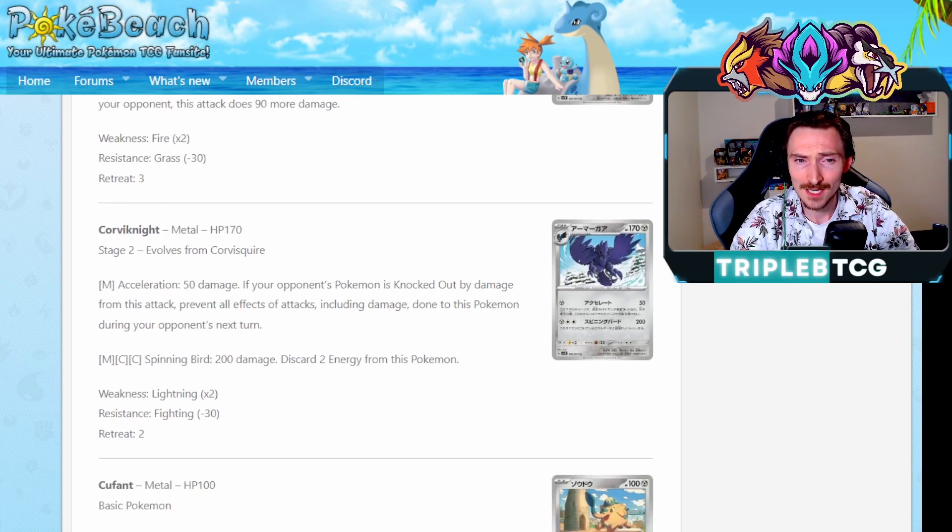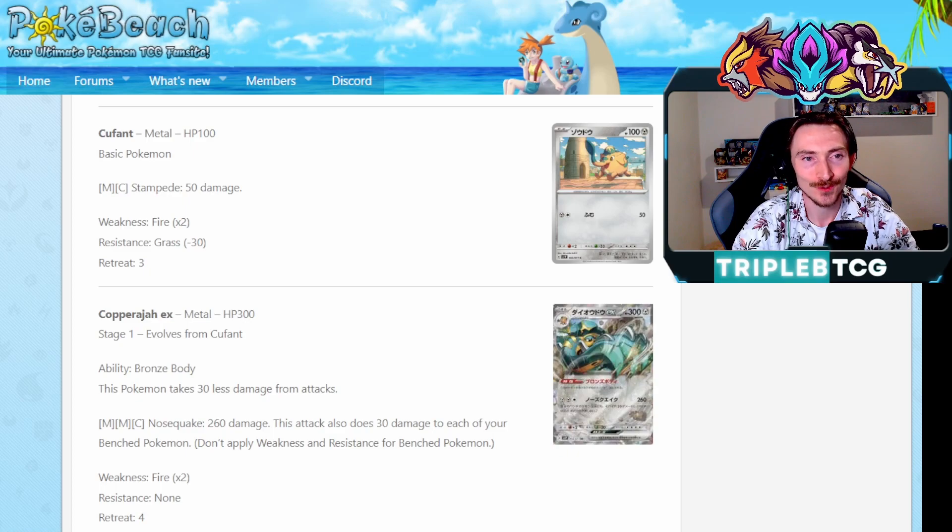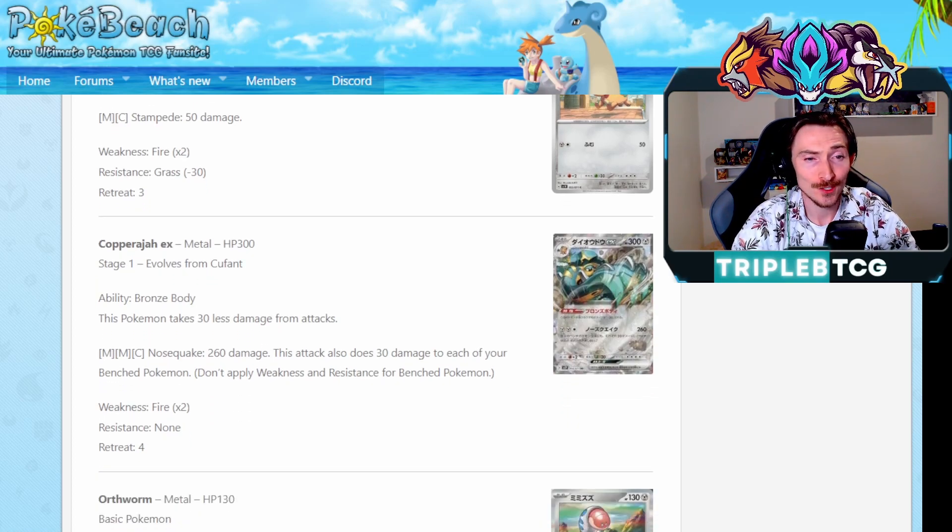Corviknight has the attack Acceleration: 50 damage, if your opponent's Pokemon is knocked out by damage from this attack, prevent all effects of attack including damage done to this Pokemon. That's cool - so if you get your opponent pretty close to dead and then just finish it off with this, you're invincible. I actually really enjoy that. 50 damage though - it's not massive, but if you can get it to work, it'll be pretty cool. Quaxly and Quaquaval we did cover, but Quaquaval has an ability that makes it take 30 less damage from attacks. It's a pretty standard steel thing - we've seen it with Metal Frying Pan and Metal Goggles. Now we're seeing it as an ability on Quaquaval. Having 300 HP, effectively 330 with this, and if they're having to two-shot you, effectively 360. Its attack Noisequake is going to do 260 damage and 30 damage to each of your bench Pokemon. If they're Quaquaval though, because of their ability, they're going to take zero damage from this. So yeah - just get a bunch of elephants set up and just stampede.